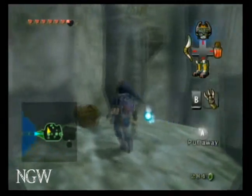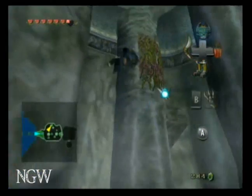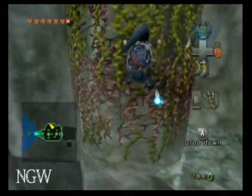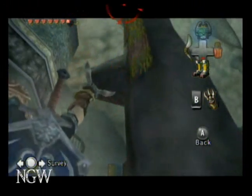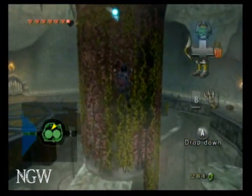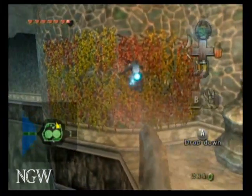And you can lower yourself down if you want to get this treasure chest. Then you want to claw shot to the next set of vines, which is going to be northeast. Then hop down, and you're going to claw shot onto another set of vines, which is kind of going to be southeast. And then claw shot one more time over to this door.